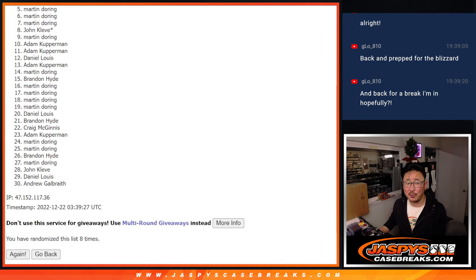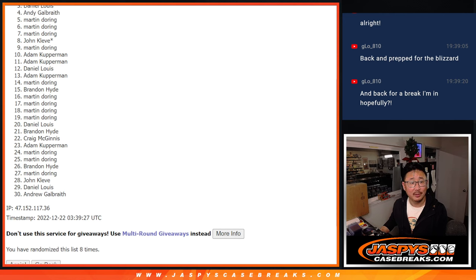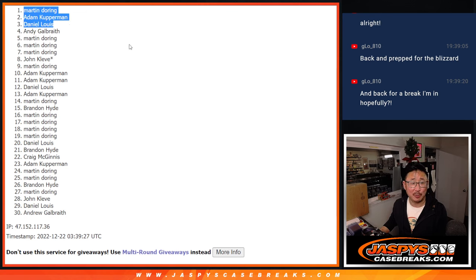The worst spot is spot four — Andy, sorry man. Very close but no cigar after eight. Sad times for spots four through 30, but happy times for the top three. Daniel is happy, Adam is happy, and Martin is happy with the top spot. Congrats to the top three — you are in. I'll see you in the next video. JaspiesCaseBreaks.com.